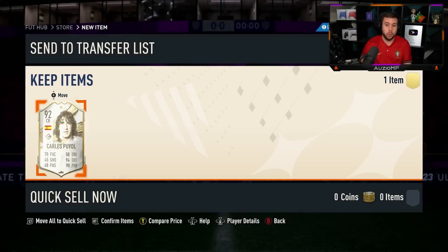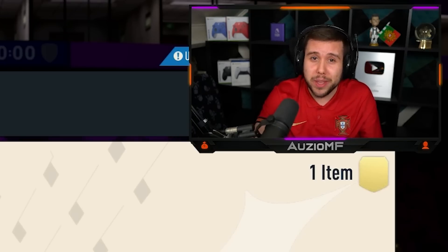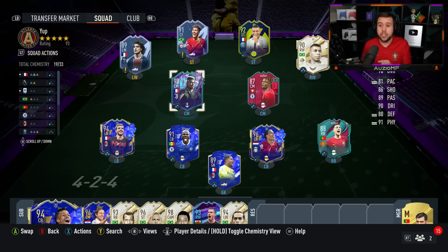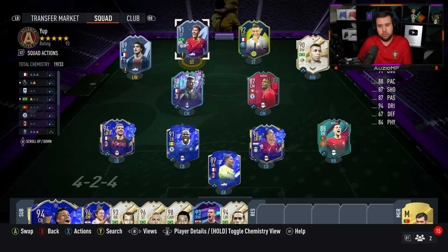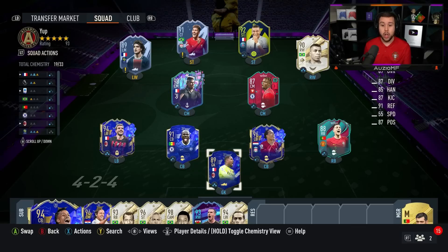He should not have the pace he has — he should be way faster. It's so bad from EA to put 70 pace on Puyo, it's disrespectful. Let's jump onto the other account. This was the team I used on the RTG this week — I went 19-0, hitting rank 1. Firmino back at it again — I ended up selling him straight after because I didn't want to lose too many coins.